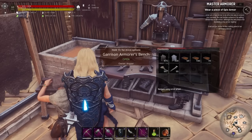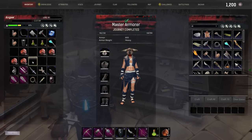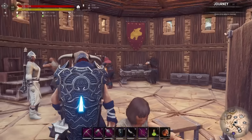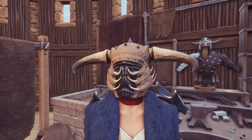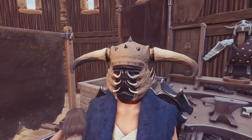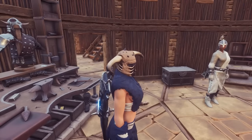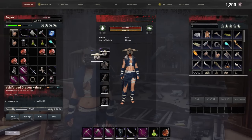What do we need to do? Wear a piece of epic armor — that's easy enough. We just put that on and we've completed the master armorer journey step. There's the helmet, looks pretty. It's like stretched skin of the dragon with the horns of the dragon over the top of a metal helmet — very nice.